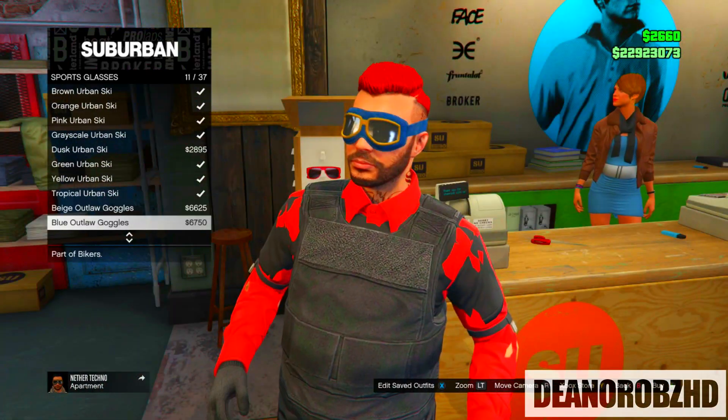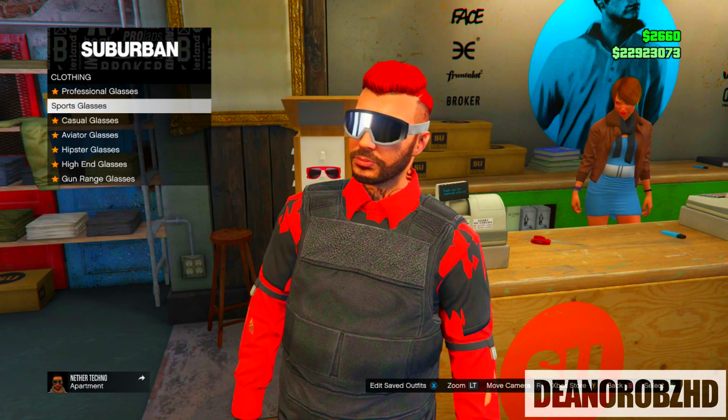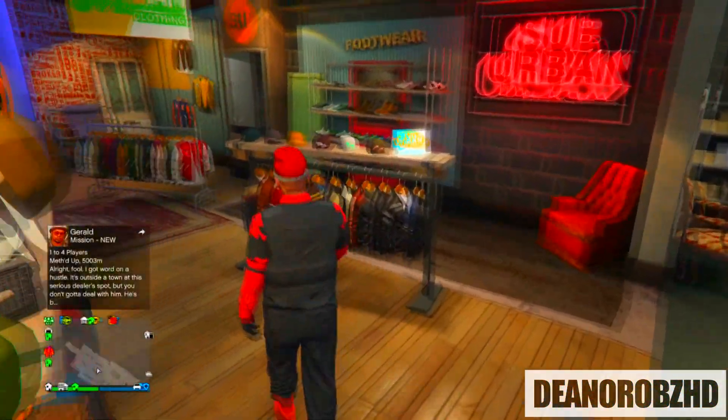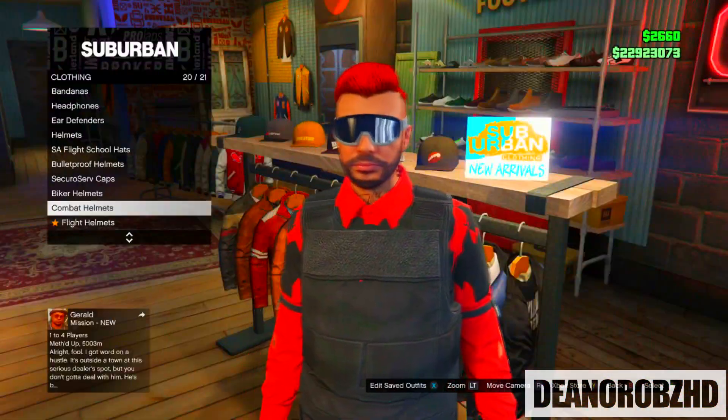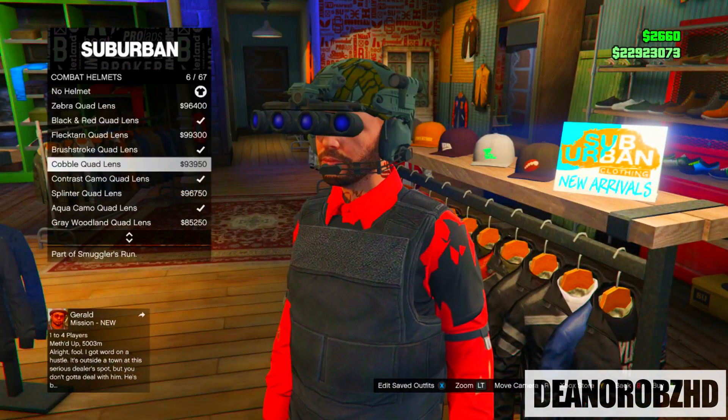In the gameplay I will be using the grey urban skis. From there head over to the hat section, go to combat helmets and you will want to go ahead and put on the black quad lens.